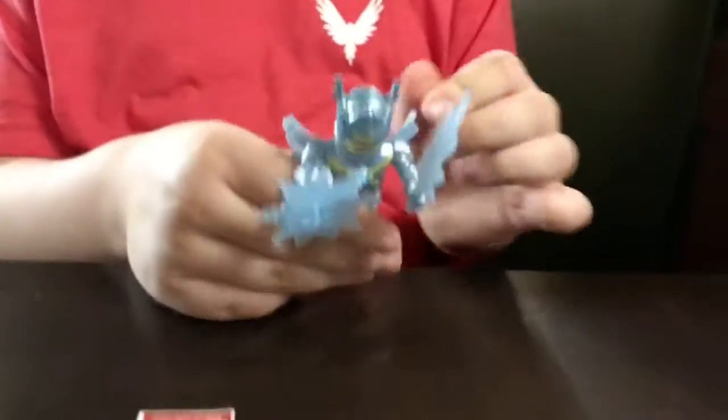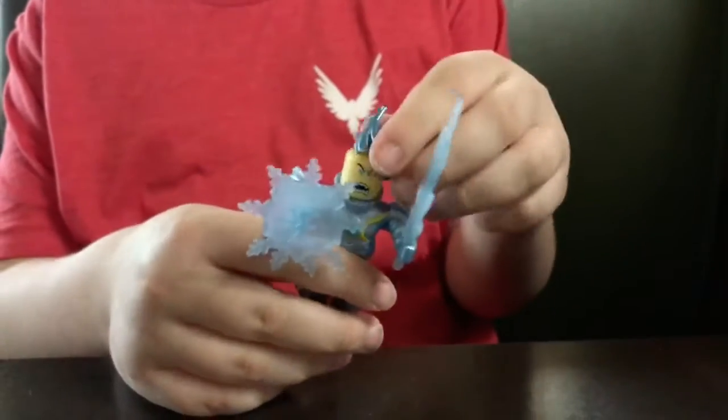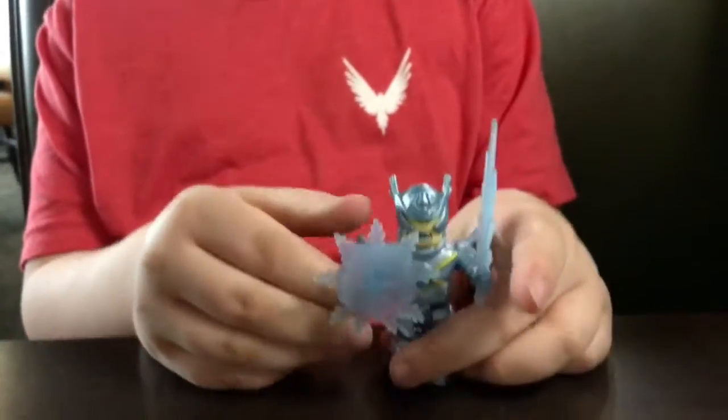So we have a little figure. It's got a sword, it's got a shield, it's got a little hat that can come off, and it's got a tiny coat. Let's get to the next thing.